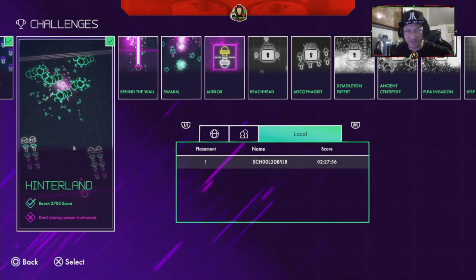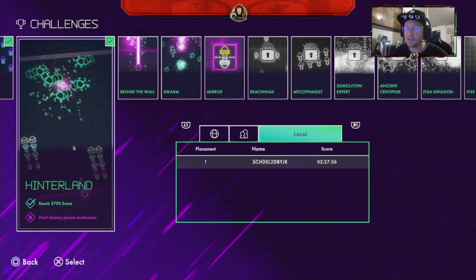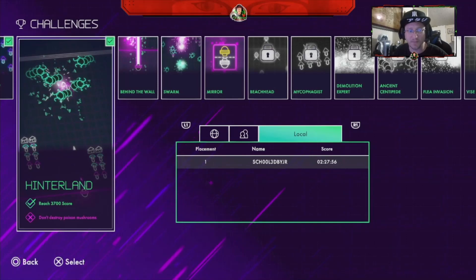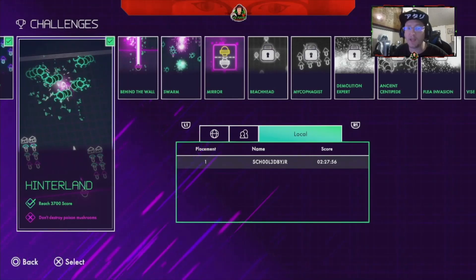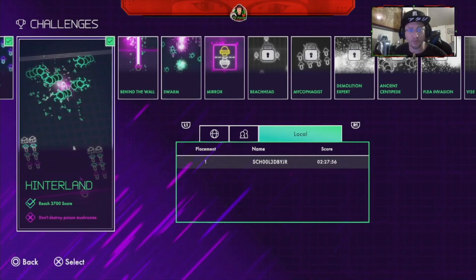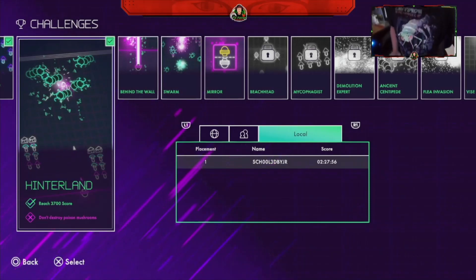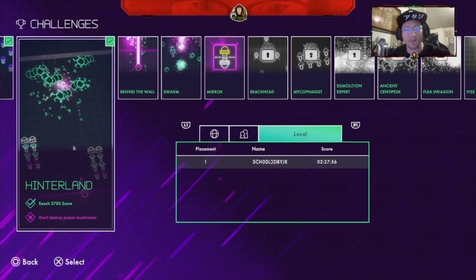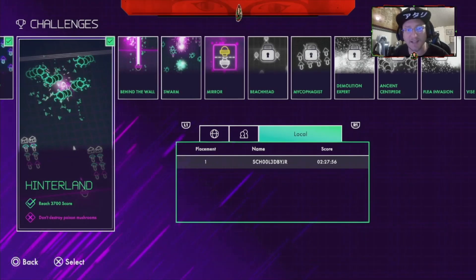Hello and welcome to this episode of the Teacher School Jew. Today I'm going to show you how I take on the Hinterland Challenge in Centipede Recharged. I must reach 3,700 score and not destroy any of the poison mushrooms. I've got my Atari hat on and my Centipede Recharged t-shirt, so I think I'm gonna be okay. Come join me and let's get our game on like it's 1977.